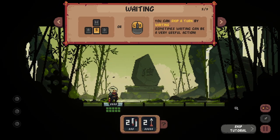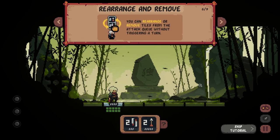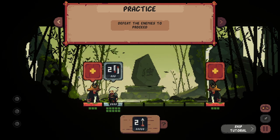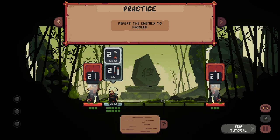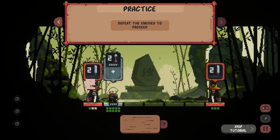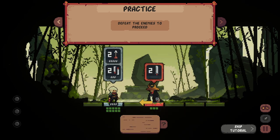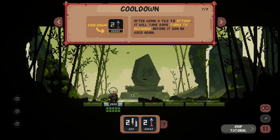They've got a melee attack. You can skip a turn by waiting — sometimes waiting can be a very useful action. You can rearrange or remove tiles from the attack queue without triggering a turn. Because there's a dude right in front of us, I think turning around uses up a turn, but I'm pretty sure it takes them two turns to do something. So if I queue two attacks I should be able to kill this lad.